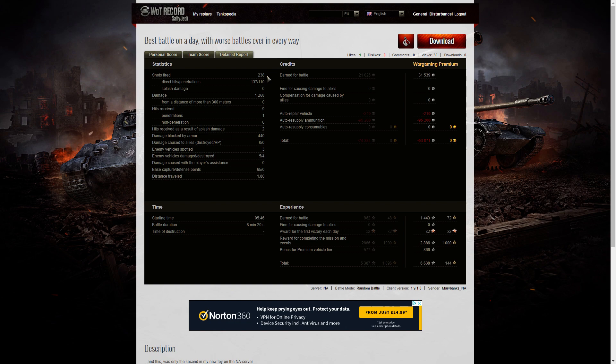Looking at the detail report: Mary Banks fired 238 rounds in that game, got 137 hits and 110 penetrations, with total damage of 1,268 hit points — all at close range. She received 9 hits from the enemy, only one of which was a penetration — the shot from the Pak 40 with that 75mm gun and great penetration. There were 6 non-penetrations and 2 splash hits from the Panzer IV A's HE rounds. She blocked 440 hit points of damage, spotted 3 enemies, damaged 5, killed 4, and did 65 capture points — not enough for the Invader medal; she needed another 15. If the SAV had come in just a little later, she would have picked up an Invader as well.